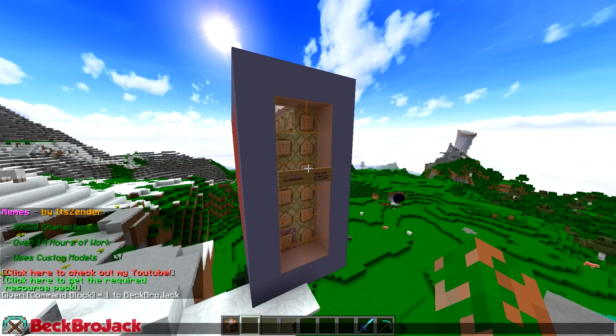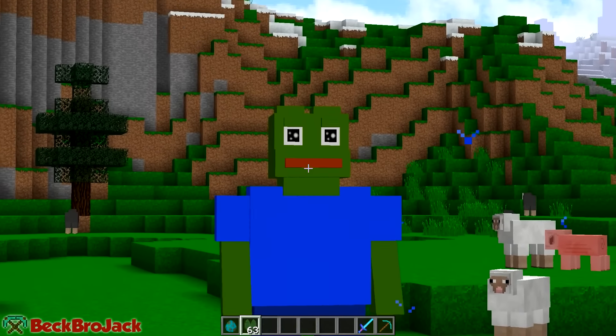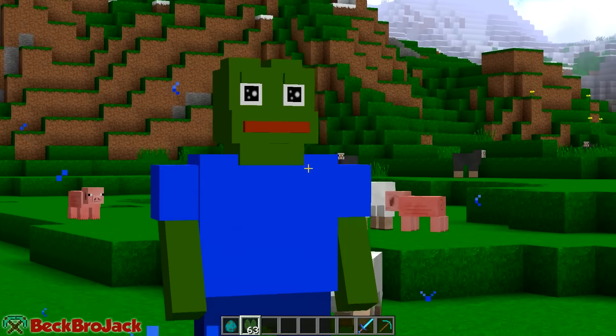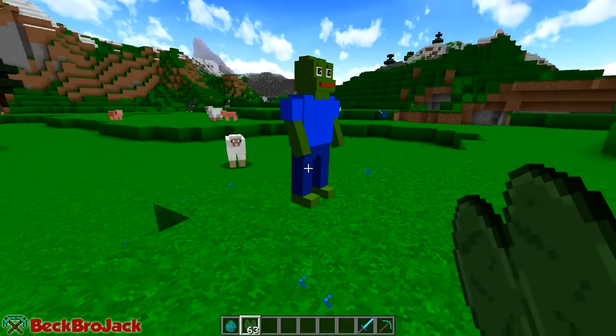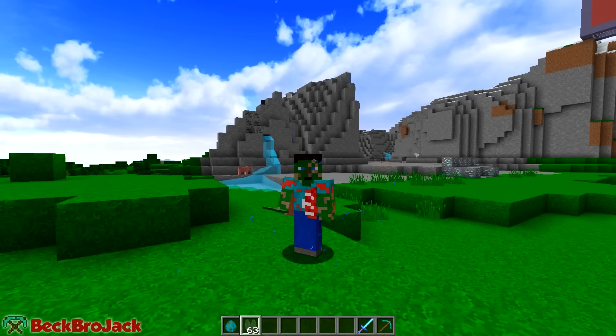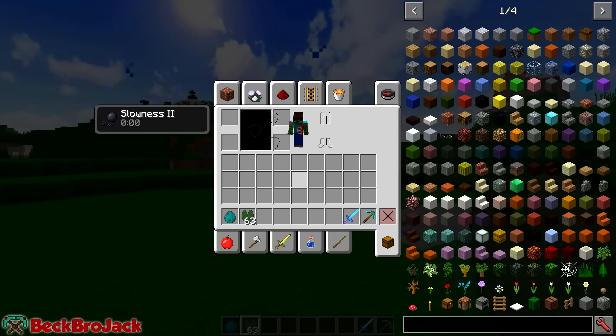First things first, before you do anything, you're gonna have to give yourself a command block. It's super easy to do — type slash give, your in-game name, then command block, hit tab or type it out, and hit enter. You'll give yourself a command block. Put it down, go inside, and copy and paste the command from the description. Hit 'Always Active' and then hit done.